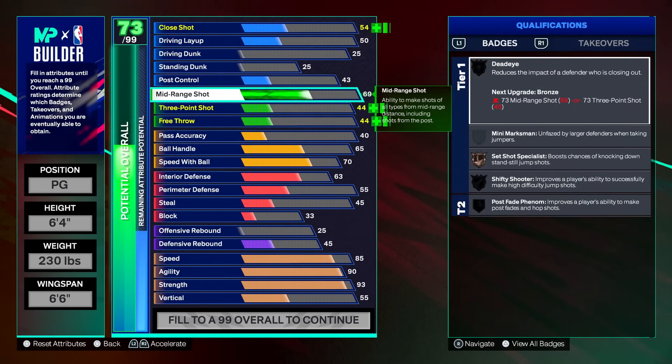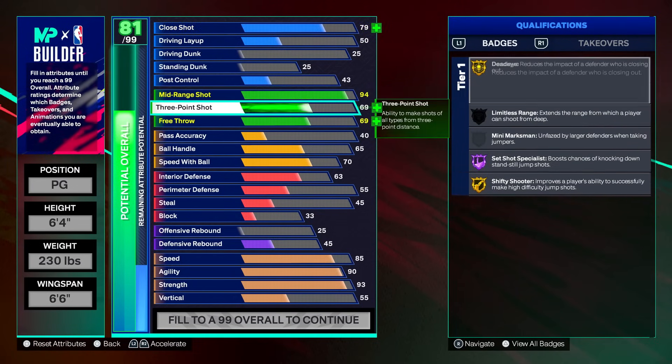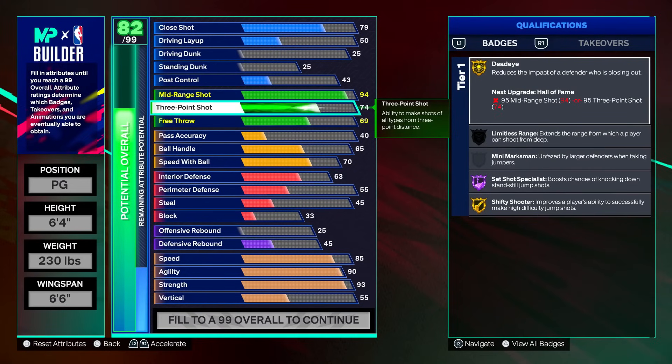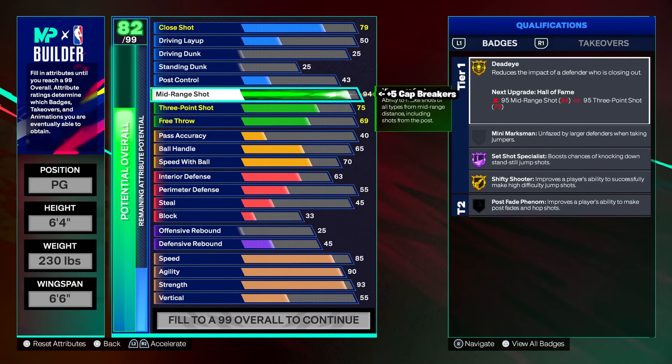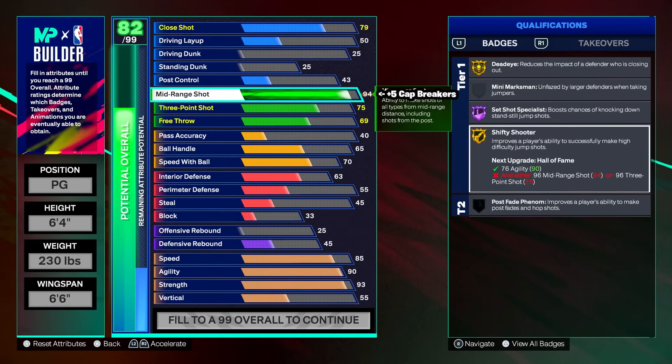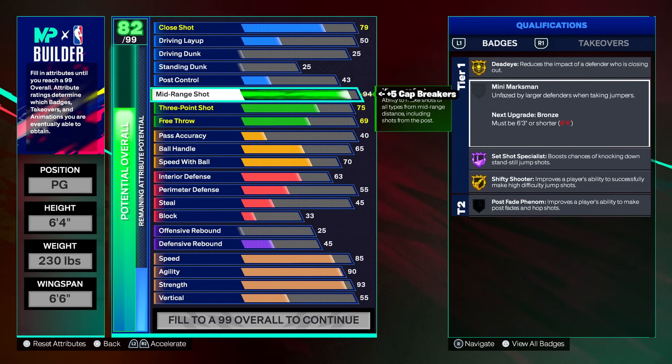Going to our mid-range shot: this build is actually not going to have a lot of three-point. We got a 94 midi, three-point is going to be 75, and that's it. We're going to be putting five cap breakers on mid-range so this build has a 99 midi. You guys might be thinking 'no three-point, what's going on,' but 99 midi on a twos build or even ones is insane.